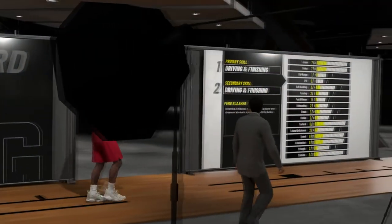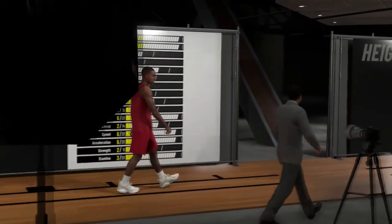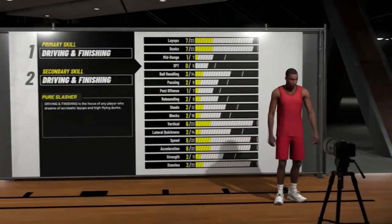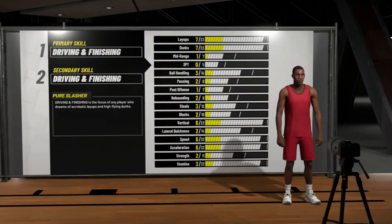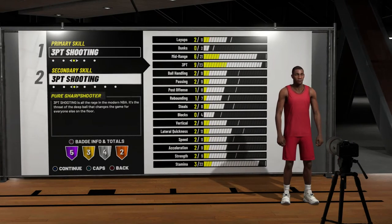I'm gonna make him a shooting guard because they do have better badges than point guards. They actually have mid-range Jedi gold instead of silver, and they have defensive stopper, which is gonna be a big help because as you guys know, sharpshooter defense isn't really there, so defensive stopper will definitely help.